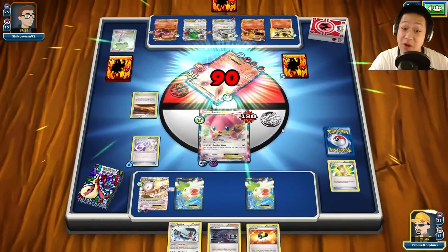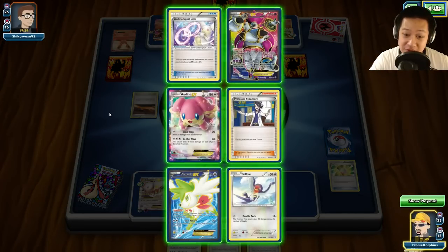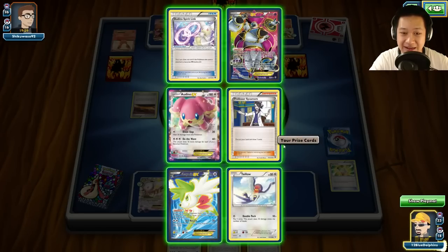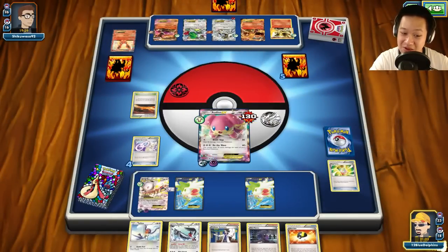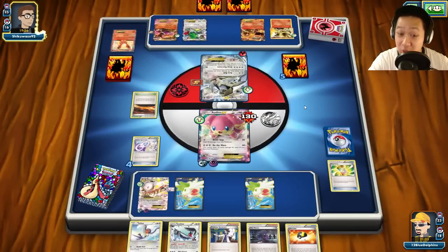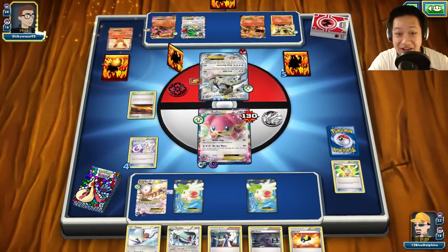Mega Turbo, ready to go. Do I have another Shaymin hidden right here? Thank you very much Town Map. I can retreat — let's get rid of the threat. Gone. I need my own Spirit Link. Just draw power — I think I have Tapu Lele in my hand. This is tough, but I get two items. Let's get two down — Tapu Lele, Swellow right here. We're good, we already have our lineup. We may need Absol. Poor Audino's gonna go down.